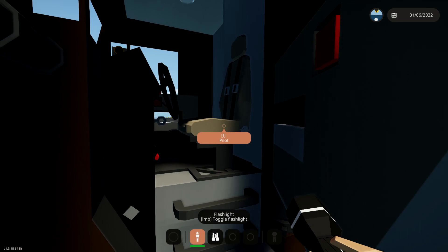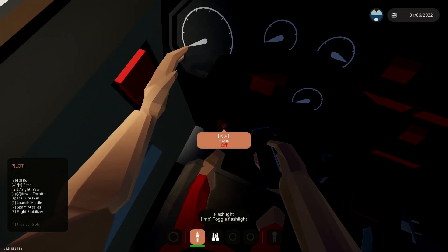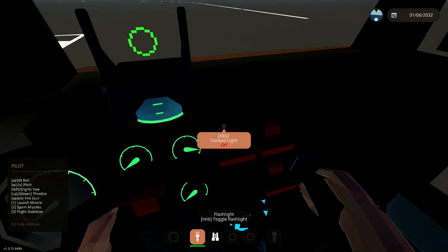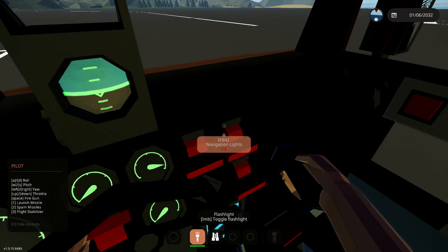The door opens backwards — that's kind of interesting. Right here we have a master arm button, so we're gonna go ahead and press that. We have a hood button right there. We have systems — okay, that starts our jet engine, brings up our reticle and also our artificial horizon.